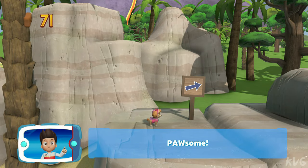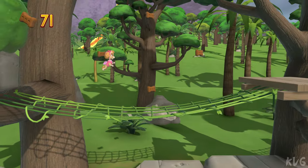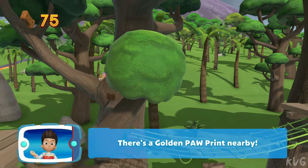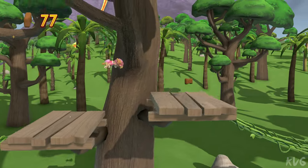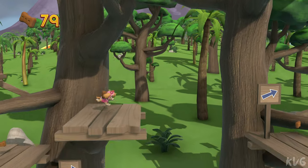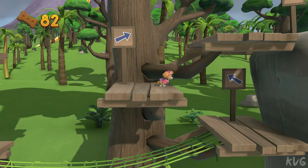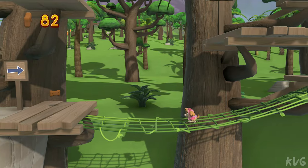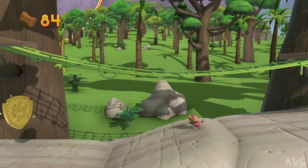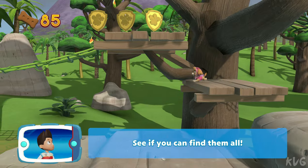Awesome! There's a golden paw print nearby. Keep collecting pup treats whenever you find them. You found a golden paw print — see if you can find them all.